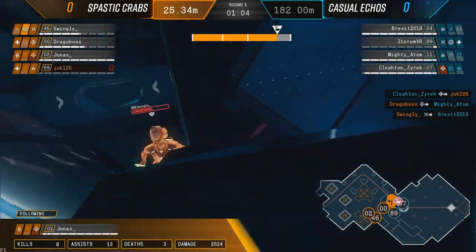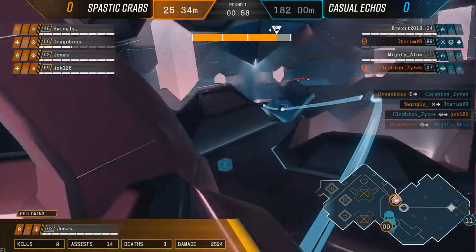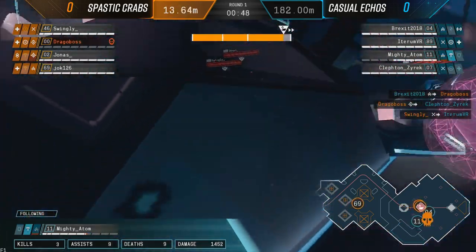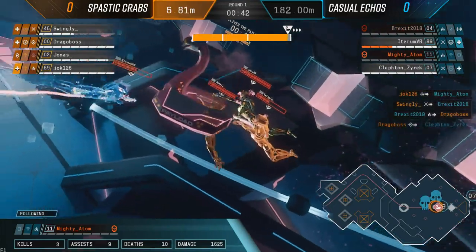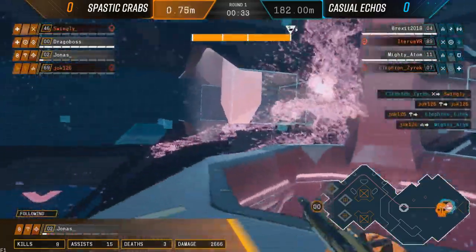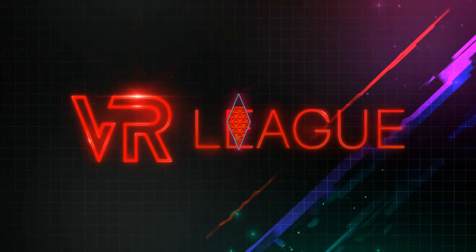Spastic Crabs come out better - they've been able to successfully get up the ramp and get enough eliminations to keep the payload pushing. However, they stopped their progress looking for the last two players of Casual Echoes. In that situation with two members left from the enemy team, by getting those two extra kills you're basically securing a long period where you'll be in a 4v2 situation. So it's worth allowing the payload to drop off - they're now able to punish that and push it to the very end. Just a few meters left and Casual Echoes are in their death throes.